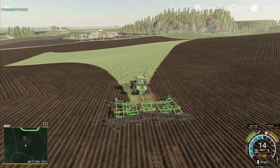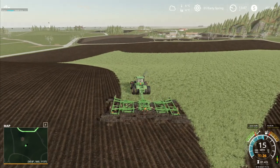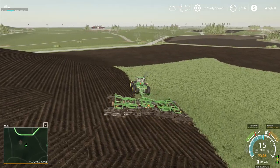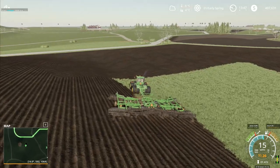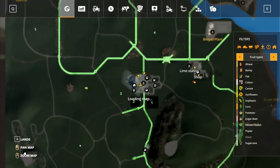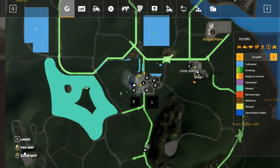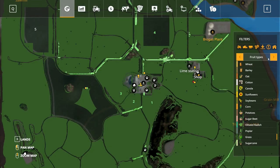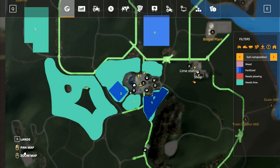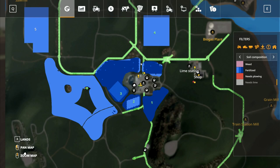We've got our other tractor working away in the field over there — it's just about done with the planting. So we just need to do a couple circuits around the edge of the field and then that's done. Let's just check the map a minute and see if that's done anything. Growth — yeah, that's because we've got grass there. So we've got this all planted here. And then we go to soil composition over here. I don't think we need to put lime on grass — I don't think that makes any difference. We could do with putting a bit of fertilizer on here.